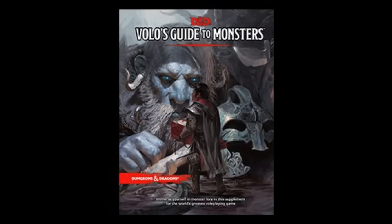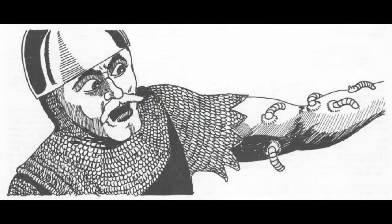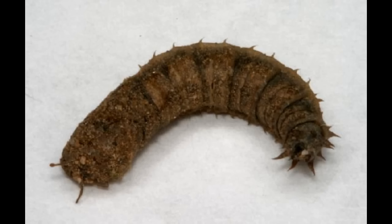The rot grub has been around since the very beginning of Dungeons and Dragons. There's a very good article by Ed Greenwood from June 1987, Dragon Magazine number 122. You can find the rot grub listed on page 208 of Volo's Guide to Monsters, or more importantly, a swarm of rot grubs, although a single rot grub is equally as dangerous.